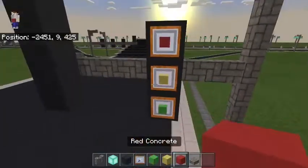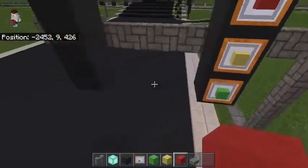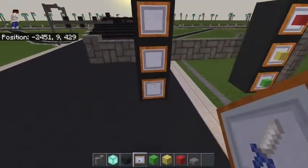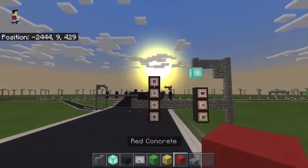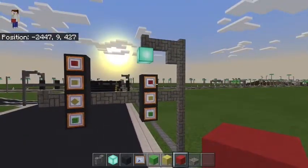You can do green, yellow, and red. The item frames actually don't look too bad with the block in there. For the one with four signals, you're gonna have a solid green, a flashing yellow, a solid yellow, and a solid red. And that's how you make your street light and traffic lights.